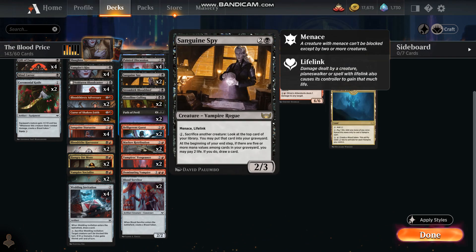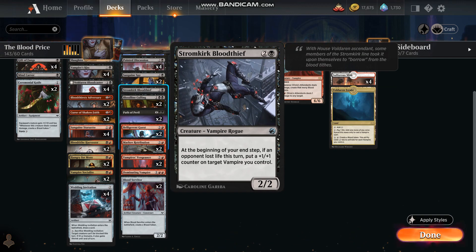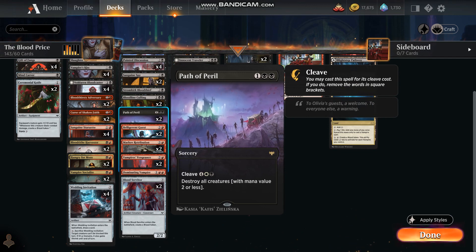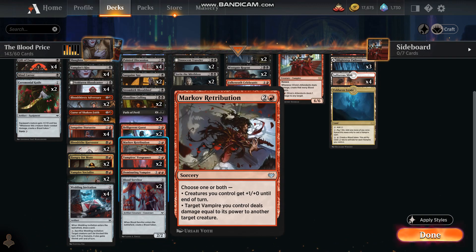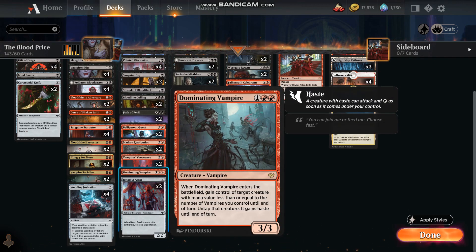In the three-mana range we've got more blood token cards. This is a new card from the Capenna expansion. Stromkirk Bloodthief as a counter vampire. Bloodline Calling for taking out some bigger creatures if we need to. Path of Peril if we've got to abort and bail on the creature buildup. Belligerent Guest for more blood tokens, and a sorcery that lets a vampire deal damage to a target creature. Vampire's Vengeance is another one of those culling cards that will take out hordes of 1/1s or even 2/2s.